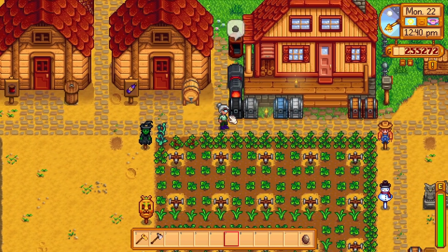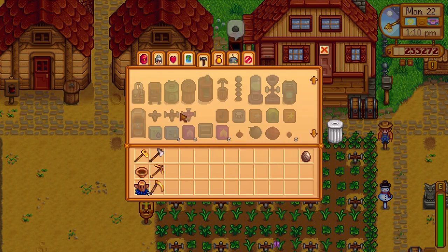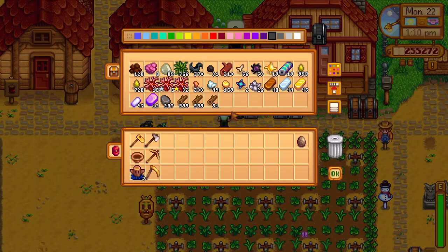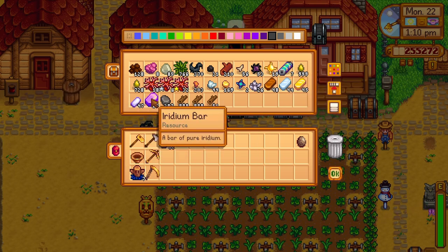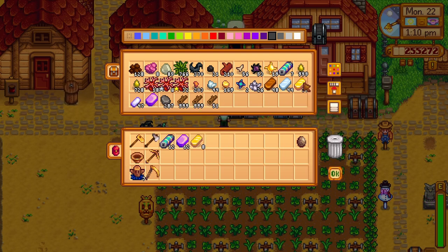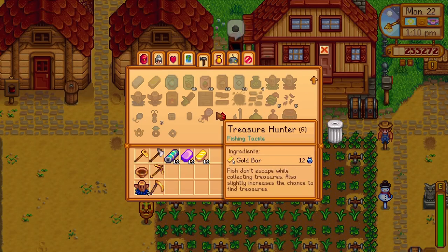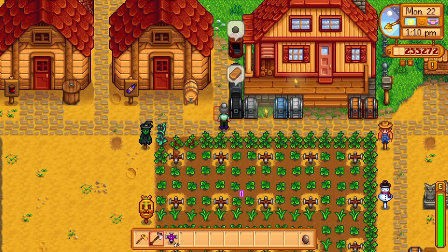I've been talking about what it takes to make our next batch of iridium sprinklers because we're going to need a lot of them. You can see it takes a gold bar, iridium bar, and a battery pack. I have 19 battery packs, so I only use 18 of them. I've decided how many I wanted to make. This is all in preparation for our next season, which is coming up in just six more days.